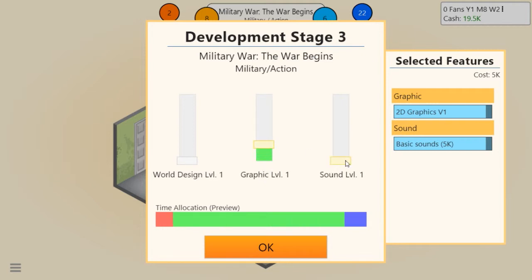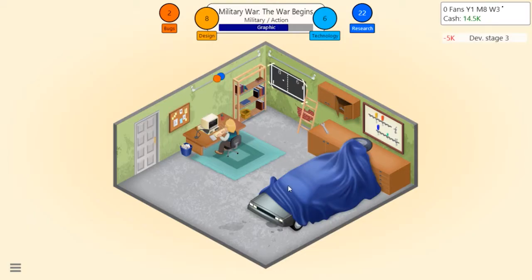Stage three - world design not so much, graphics up a little bit. Sound - let's put sound mostly up, graphics up a lot, and world design not too much. We got 12 design and 10 technology - this game is doing just ever so slightly better than the other one.